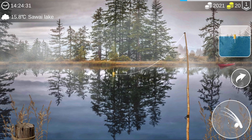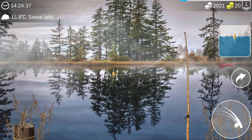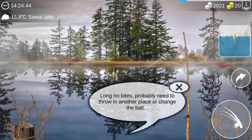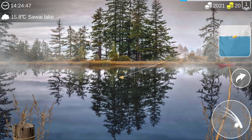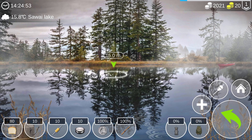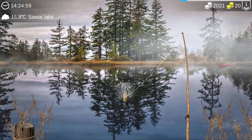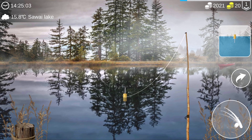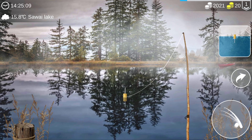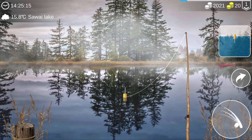I'm going to cast there, and once the float dips in the water that's when I'm supposed to strike. No bites — probably need to throw in another place or change the bait. I threw it too far I think, let's throw it six meters out and see what happens. Wow, how am I not getting any bites? This is insanity.